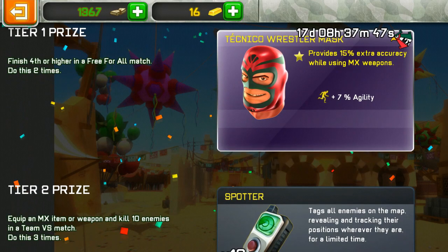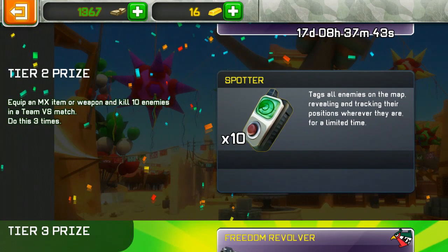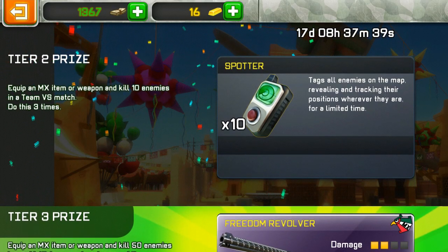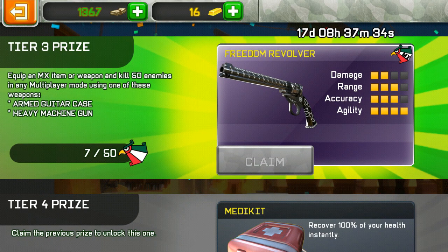Tier one is the Technico Wrestler Mask — you have to finish fourth or higher in a free-for-all match and do that two times. Tier two is Spotters — equip yourself with an MX weapon and kill 10 enemies, and do this three times in a team versus match. This one is pretty time-consuming because you have to use the heavy machine gun or the Armed Guitar Case, so if you can't buy the Armed Guitar Case you're stuck with the heavy machine gun, which is pretty unfair.